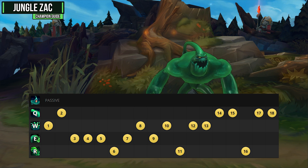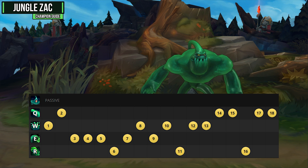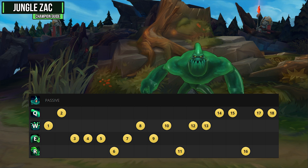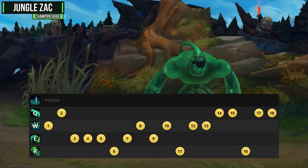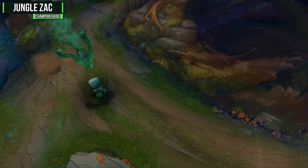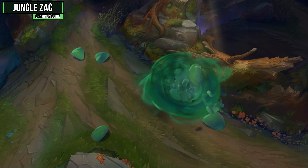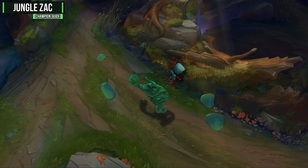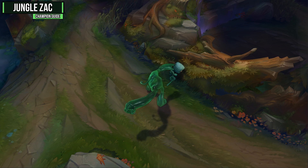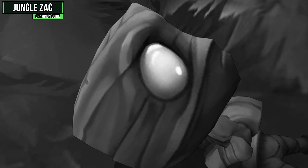For skill order, put a point into your ultimate at levels 6, 11, and 16. Max your E first for increased leap range and reduced cooldown, making ganks more effective. Max W second for its strong AOE percent max health damage. Finally, max Q last — the slow does scale, but it's just not as strong as W and E. Take one early point in Q at level two so you can slow your target. For your all-in combo: jump onto the enemy with your E, hit them with your W, then activate Let's Bounce and use Unstable Matter again when available. After your ultimate ends, hit them with Stretching Strike and use abilities as they come off cooldown.